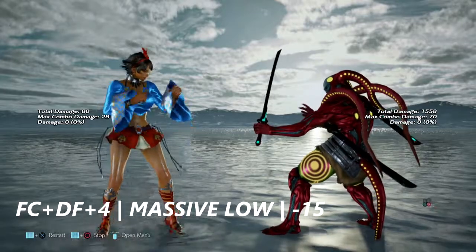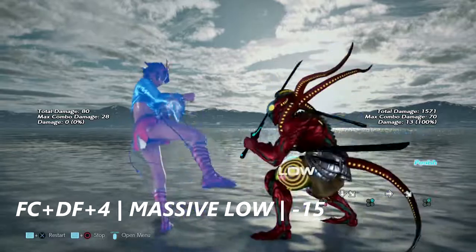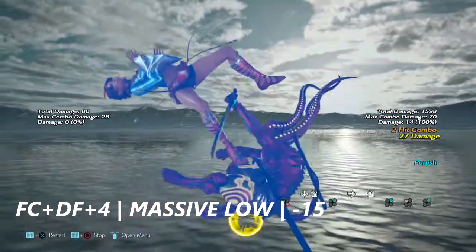Up next is full crouch down forward four — it's a massive low strike. It's negative 15 on block. Yoshimitsu can launch it with a wall rising two one.